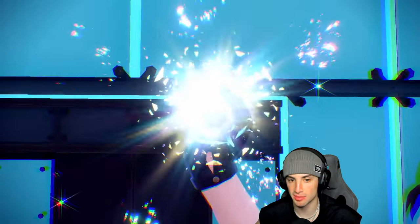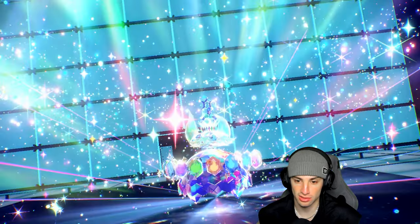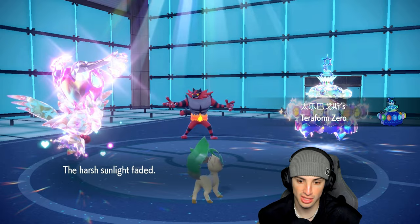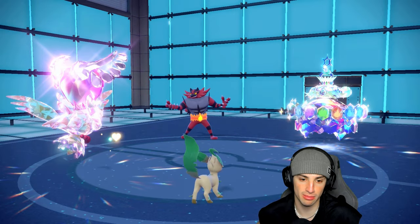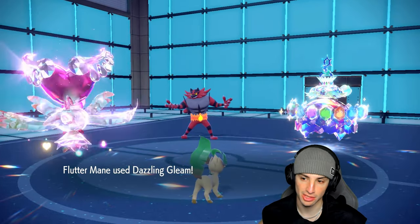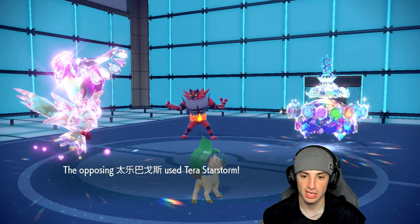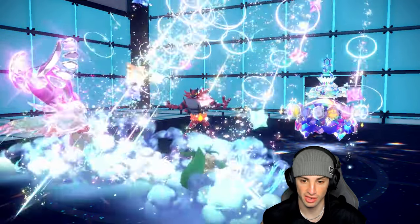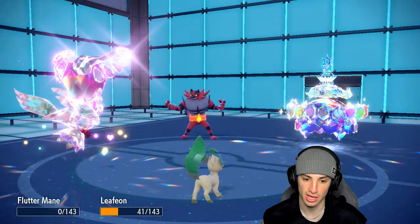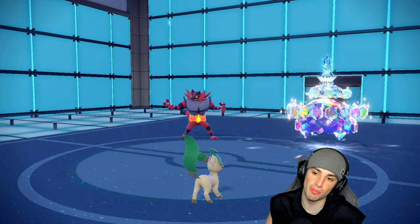They do Tera Terapagos. We should still outspeed it with Flutter Mane's 190 base speed. Flutter Mane fakes out the Koraidon slot like I expected, and Dazzling Gleam flies but doesn't KO — Terapagos bulks out. That really hurts. Leafeon soaks the hit and we get to bring back out sun.